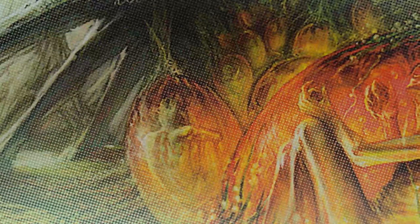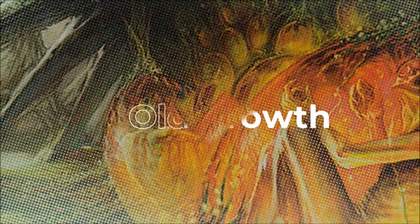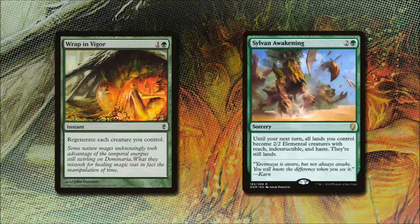So let's do a little to protect our creatures — more than just Nissa's ultimate. Wrapped in Vigor costs 1 and a green and says regenerate each creature we control, protecting us from many destroy and lethal damage effects. Sylvan Awakening is a sorcery for 2 and a green — until our next turn all lands we control become 2/2 elemental creatures with reach, indestructible, and haste that are still lands. Not only is this an awakening-style card, it also gives our lands indestructible, which is extra special.